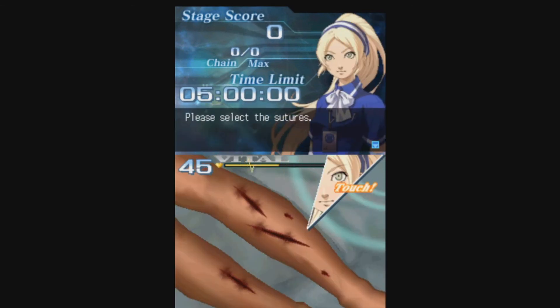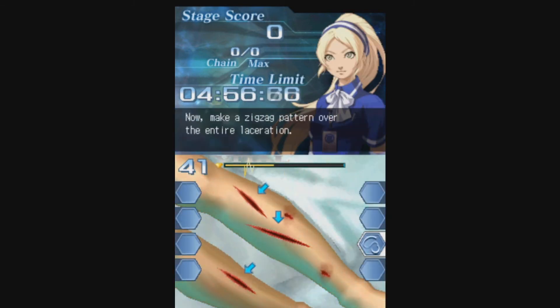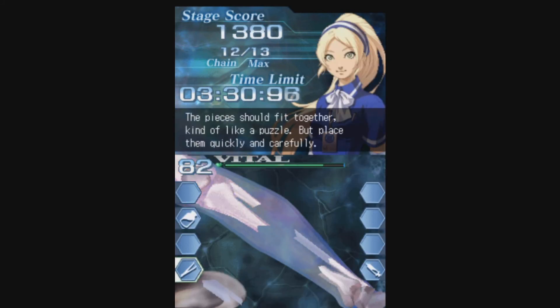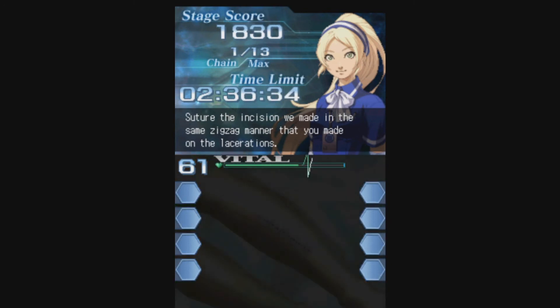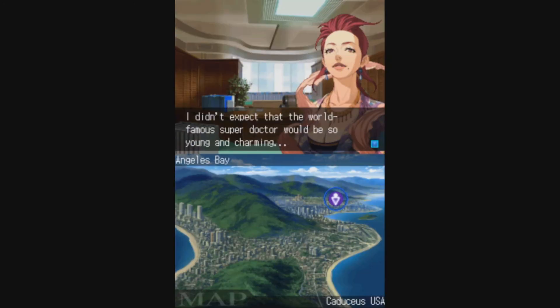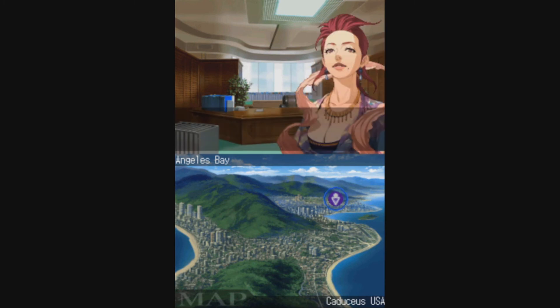Besides new difficulty levels, there are a few other changes in the sequel. The graphics are improved some, and there are a few new gameplay mechanics, such as putting someone's bones back together like a jigsaw puzzle. The controls are still quite picky, but the suturing seems a bit more forgiving in this one. Guilt has also reared its ugly head once more, and a rival medical organization has made an appearance as well. But at least you don't have to deal with Triti again.